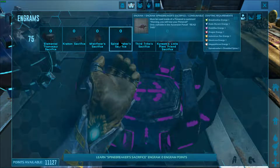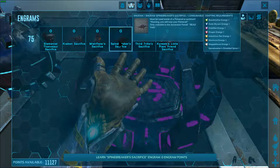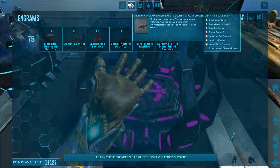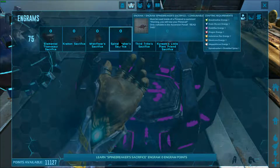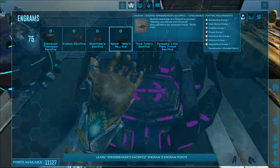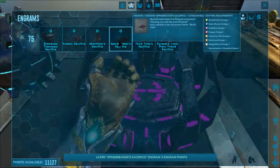So what it's telling us is I need a Broodmother Energy, a Dodo Waveron Energy, Dodo Rex Energy, Dragon Energy, Indominus Energy, Manticore Energy, and a Megapithecus Energy, along with Spinebreaker's Shredded Spine.